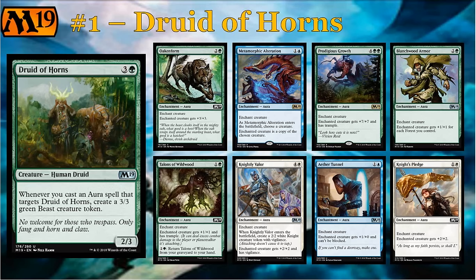Out of the 11 total auras, one of them is black, two of them are negative pacifism-style effects, and you've got the ones on screen here. Not really counting Metamorphic Alteration altogether, since you won't often be blue when you draft this card. But imagine playing Druid of Horns into Knightly Valor — suddenly you have a 4/5 Vigilance with your Druid of Horns, you get to create a 2/2 Vigilant Knight, and you also create the 3/3 off of the Druid. Seems pretty ridiculous. And you can even cast some of the weaker auras like Knight's Pledge or Talons of Wildwood. These are cards that aren't going to be insanely good in most decks, but with Druid of Horns as the target they become pretty insane.